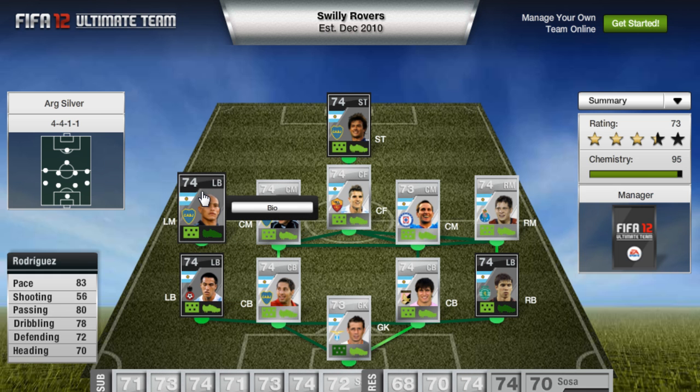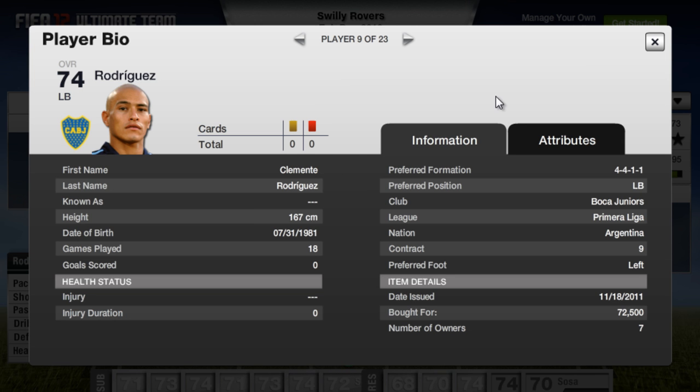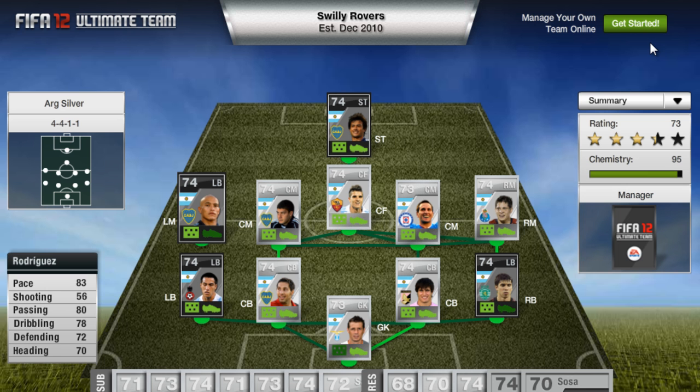Rodriguez actually has 4-star skills from my research, and he has 83 pace and 80 passing for a left back, which is pretty beast - that's why he's playing left mid. At 70,000 coins, that's probably where you get that kind of premium for the pace.